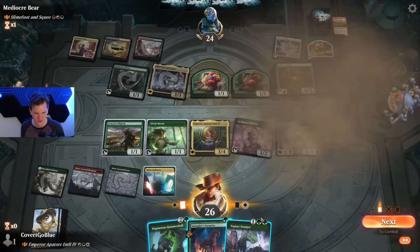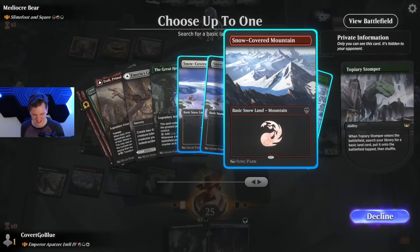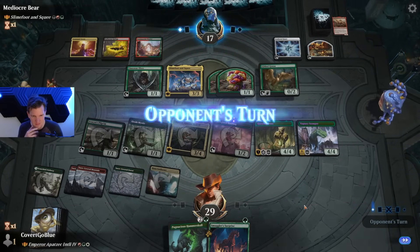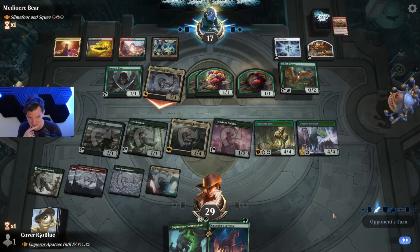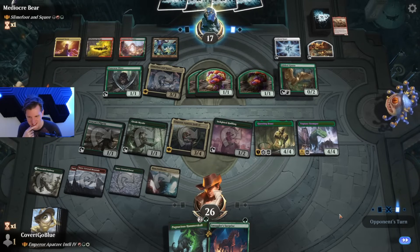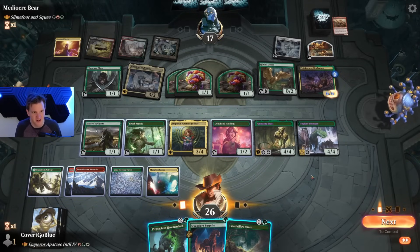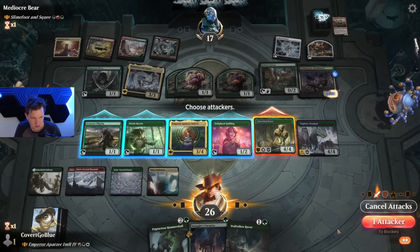One two three four five six seven eight — this could get exciting. Yeah, no blocks — I know what you're gonna do. Maybe they sacrifice it here and bring it back. Show me a Village Rites — very exciting. Pelucranos, a fighter. This is an instant, I can wait for the fight to be on the stack. They have the mana for it — so wait for the action.